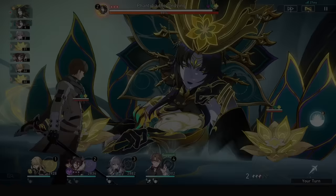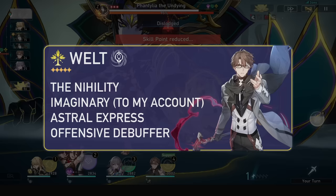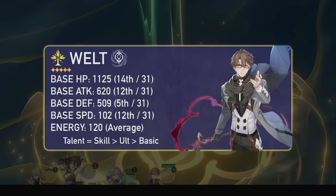Welt is a 5-star imaginary unit and part of the standard 5-star units in the game. He follows the Nihility path, which is the path dedicated to controlling and debuffing your enemies. At level 80 his base HP is 1,125, his base attack is 620, his base defense is 509, and his speed is 102. He has an energy cost of 120 and, as a Nihility unit, he has a lower chance of being hit than the tankier paths. All around decent stats and above average on everything.